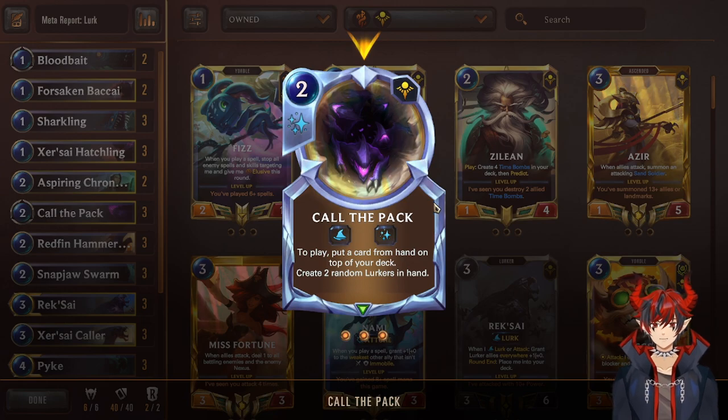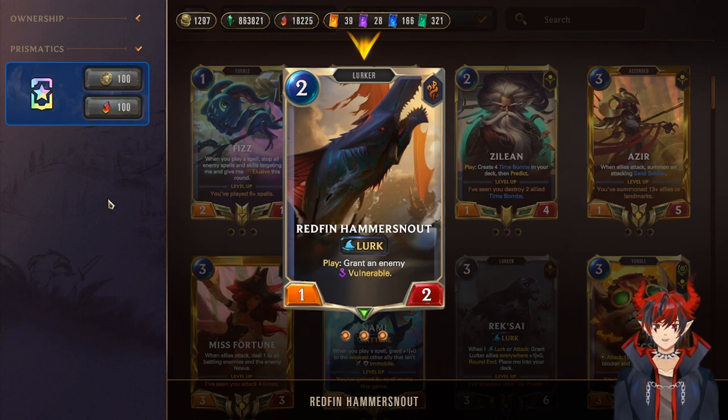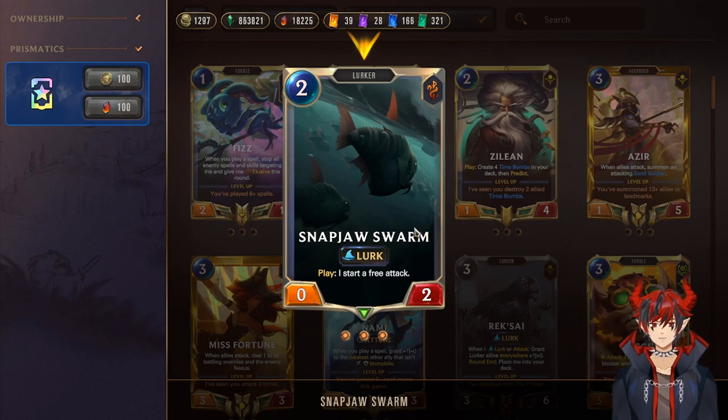Next we have triple Redfin Hammers — one of the cards that makes this deck extremely powerful. On play, grant an enemy Vulnerable. This is really good because you can target something your opponent doesn't want you to remove, like pesky champions, and trade even your one and two drops into a four or five cost champion since you're ramping in stats over the game. Being able to target and trade really high up into things is fantastic.